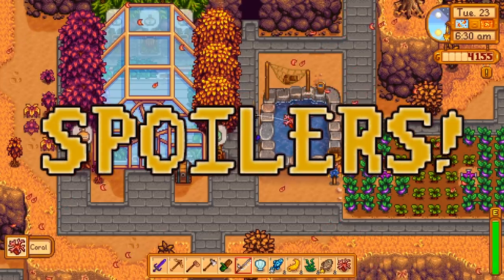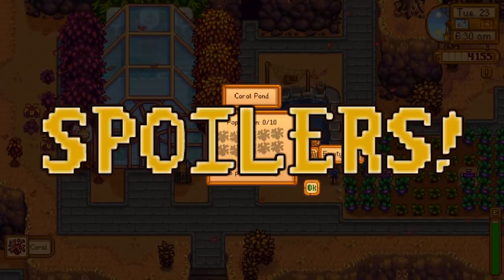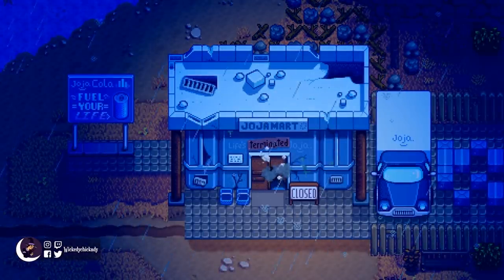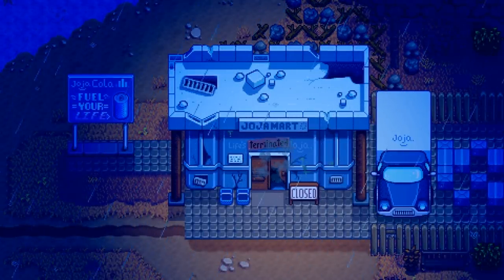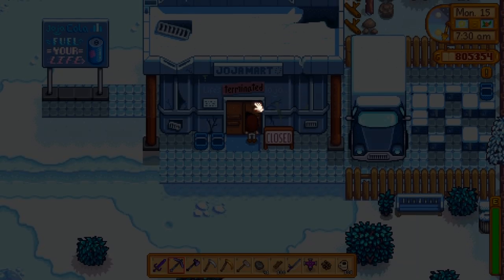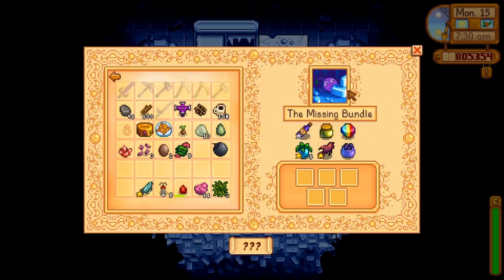And now here is your endgame spoiler warning — we're going over what new late game item you need this pond for. After you have completed the community center and shut down Jojo Mart for good, there will be a cutscene when you sleep during a storm. Lightning will strike the door of the abandoned Jojo Mart. If you investigate the shut down Jojo Mart, you'll see a Junimo in here with a lost bundle for us to complete. One of the items on this list is some caviar, so let's go ahead and get some ready with our new fishing pond.